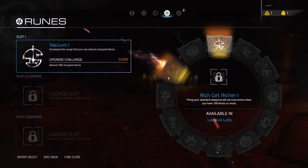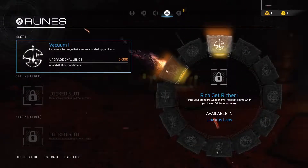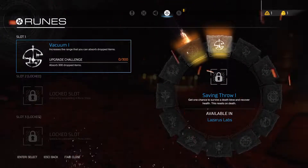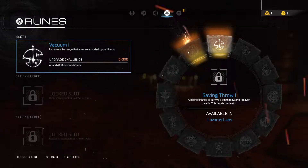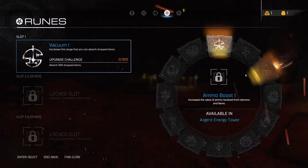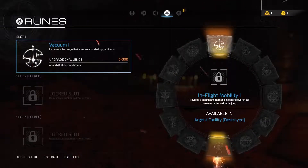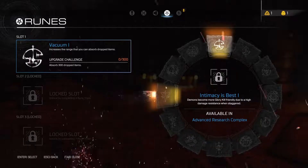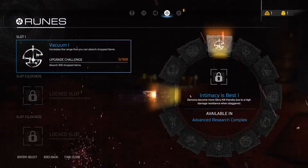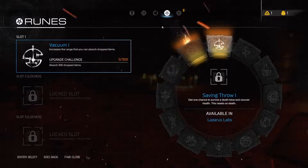I don't know if I'd like that intimacy is best one. Rich get richer — firing standard weapons will not cost ammo when you have 100 armor or more, that one is beautiful. Saving throw — one chance to survive a death blow and recover health, resets on death, you only get it one time. I love doing rich get richer with ammo boost and armor offensive — that right there makes ammo so much less of a pain in the ass. Might keep the vacuum too because those are nice to have. Alright, we equipped it, we're good.